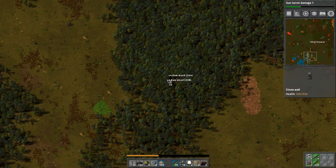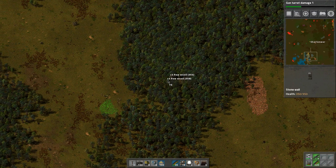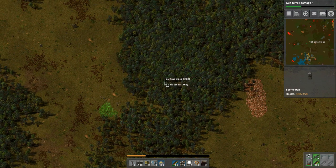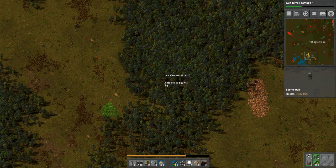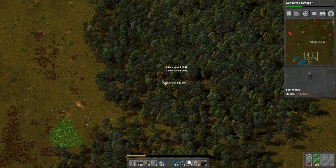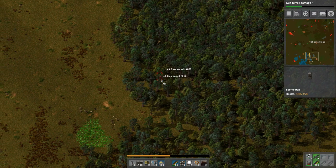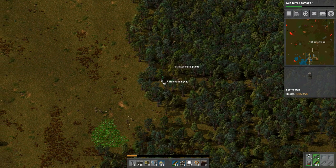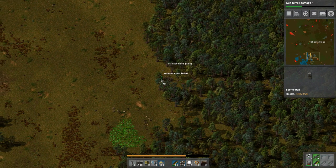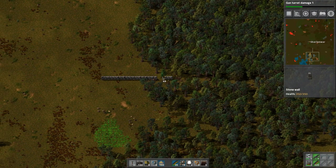We can move towards that — maybe get some interesting weapons. Oh look, there are biter bases, so we need some more radar units probably. Why is it so slow? Let's zoom in again — there are so many trees here. Look at all these trees! I'm not even keeping track of the time. What a good host. Let's just kind of place it in.